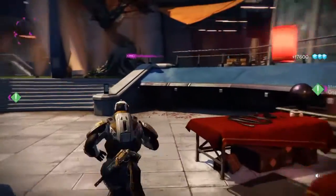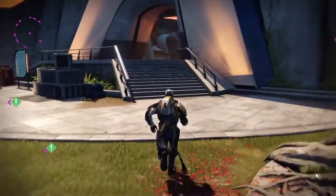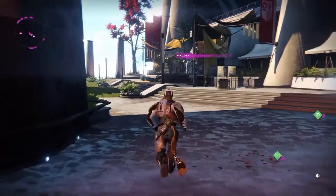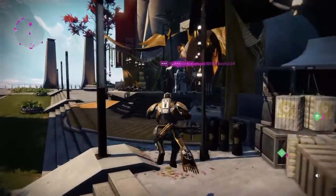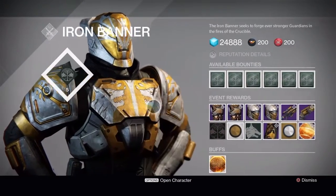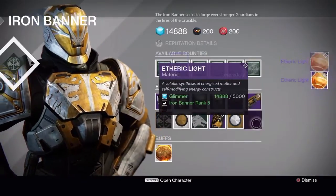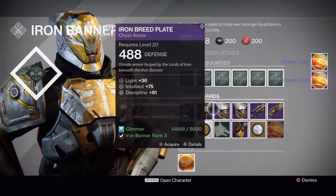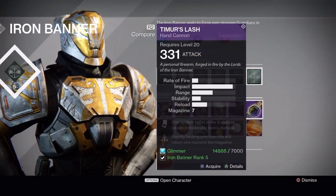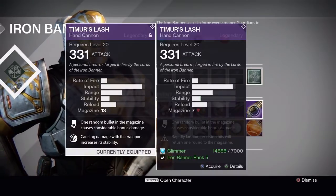When we go in to check out Lord Saladin, we'll see something interesting — if it works, we're already rank 5 and can buy whatever we want. So I'm going to buy my etheric lights. He's got two guns: he's got the Spear and the Lash.